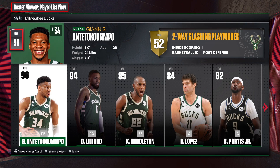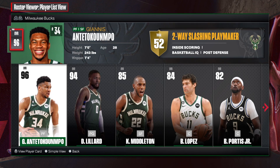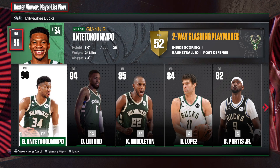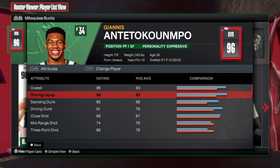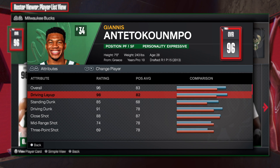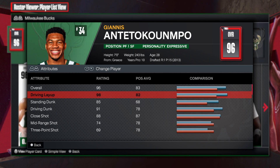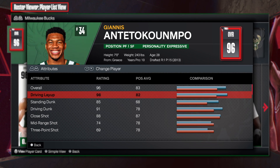I know y'all want that build, but we're going to focus on this Giannis build. Seven foot, power forward — Giannis, the Greek Freak. He's just unbelievable. We see a 98 driving layup. Giannis is incredible. When he gets in the paint, he's unstoppable. Nobody can stop Giannis.